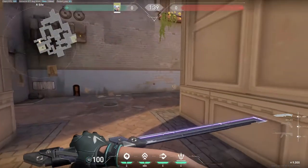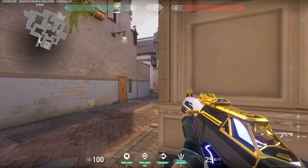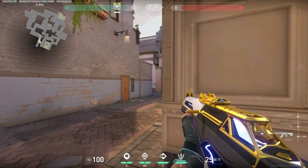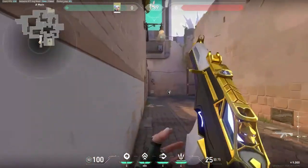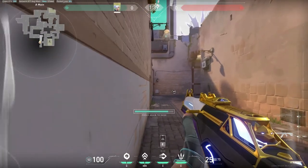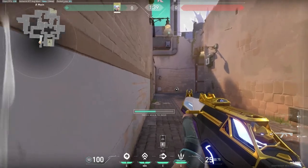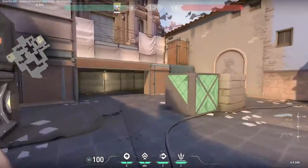So now we're over here on A-Site Ascent. Now lower elo players like to peek here and stuff, but usually people who are going really good are just going to peek that corner and shoot you in the face. So what you want to do is come over here and hold this right here. And like the Reyna or Chamber might come up, and then you shoot them in the face because you're probably wide swinging.